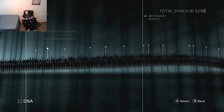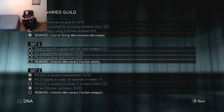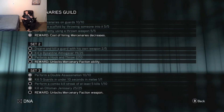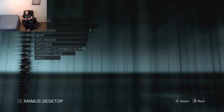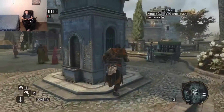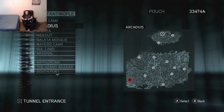Let me just look at the DNA one more time — it's probably getting really old, but let's see. The other objective I need is to perform a hook and throw. And the last one is a killstreak of 5, which I believe is an execution killstreak.